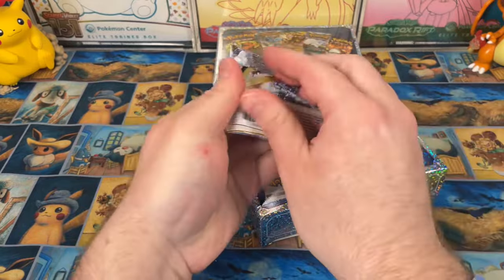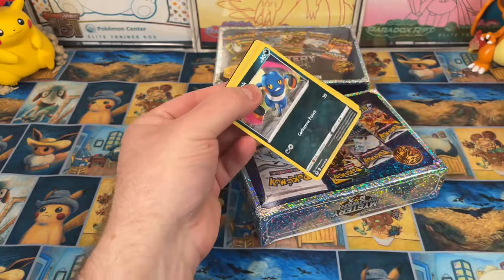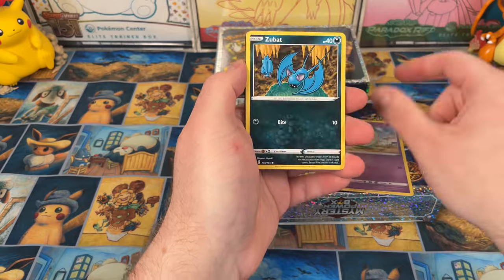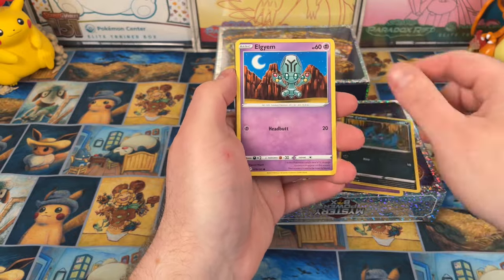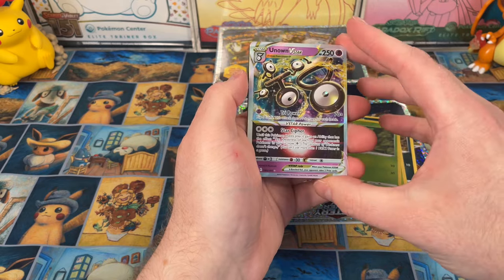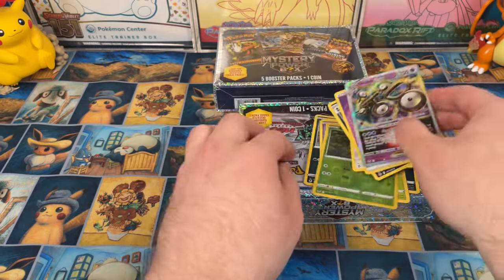Next pack is Silver Tempest, so I think we're looking for the Altar Lugia. Is that it? I think so. We have a Croagunk, a Zubat — I actually love that artwork so much — Foongus, a little plant boy, and an Unknown V-Star. So many hits, that's actually a really nice one as well.